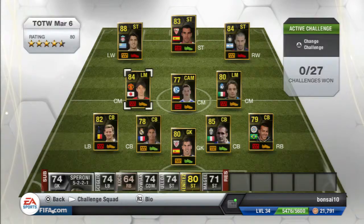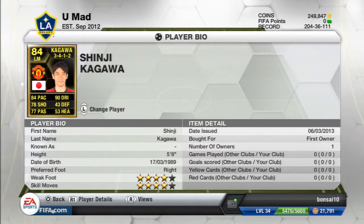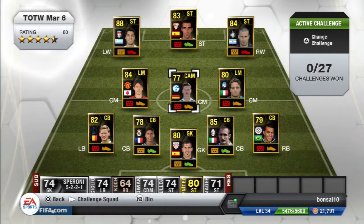Next we have Shinji Kagawa from Man United. He has been converted to a left mid. He has 84 pace, 90 dribbling, 78 shooting, 77 passing, 4-star skills, and 4-star weak foot. He got this inform because he scored a hat trick.